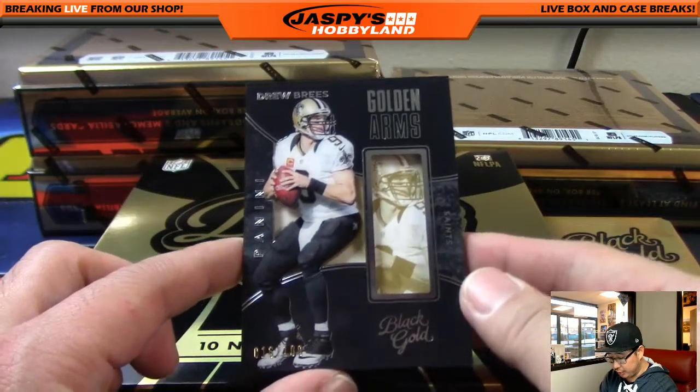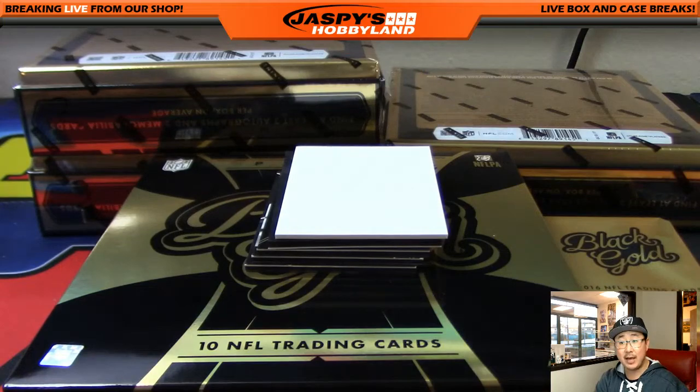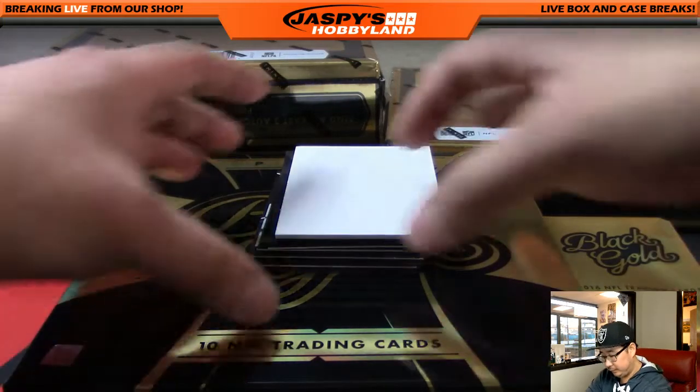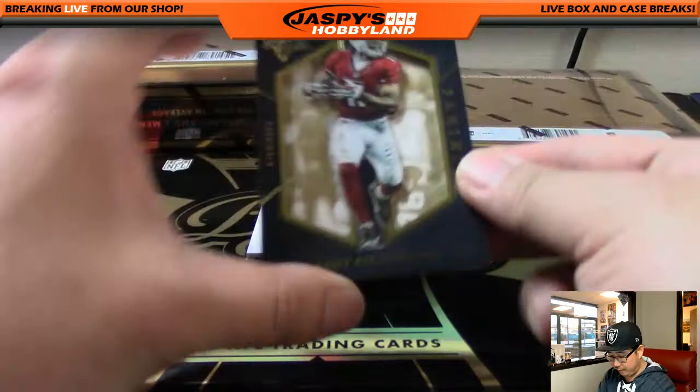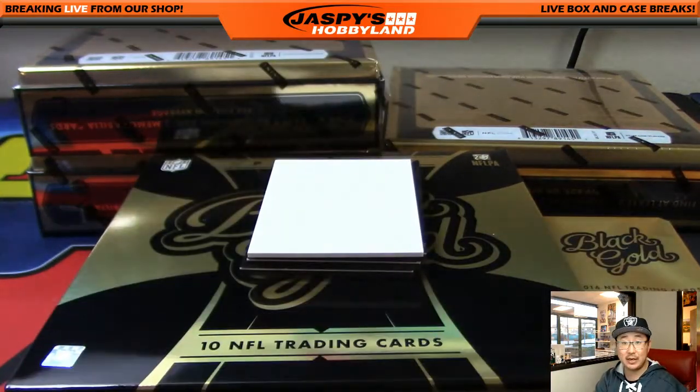Out of 100, Golden Arms — Drew Brees. That'll go to the NFC South, Adam Kaye with that one. Larry Fitzgerald, 225. NFC West, that goes out to Adrian.